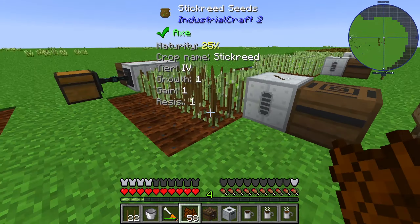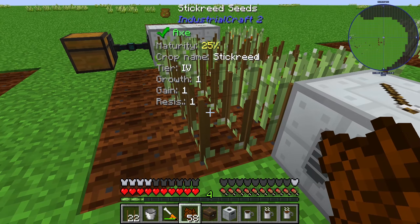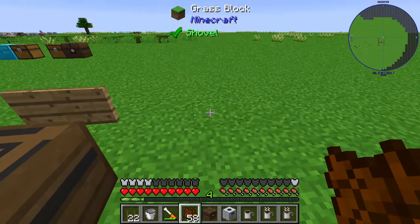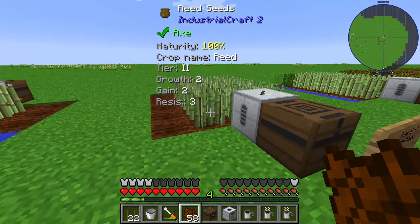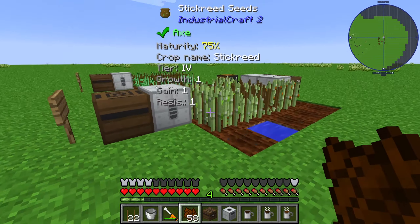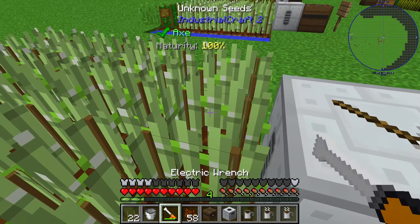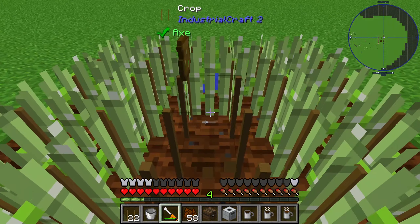These fairy seeds are created from stick wheat seeds by crossbreeding - same procedure. And these stick wheat seeds are created from wheat seeds with crossbreeding too, and you can see it like this way.